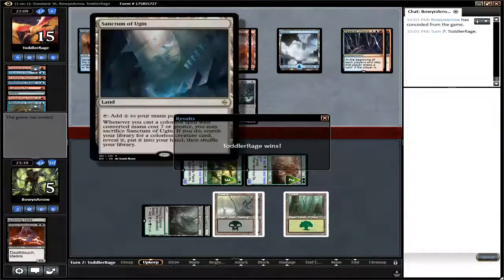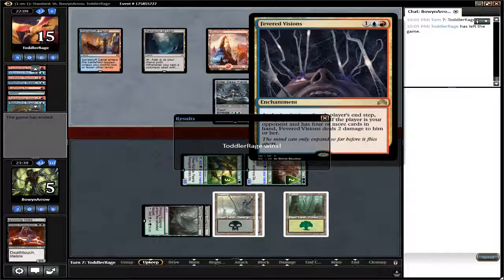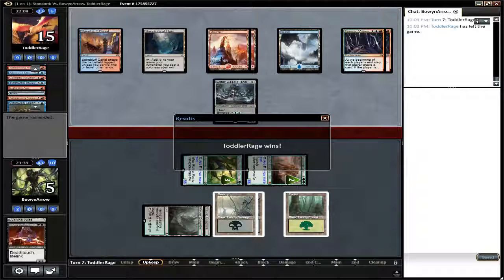He didn't sacrifice the Sanctum of Ugin — the Golgari deck is going to concede. I don't blame him. He was probably going to lose anyway because doubled Fevered Visions, when your hand is full, is a real pain to try and get under, especially when you're on a low life count. You have to be trying to get rid of your hand; otherwise you're just going to be slowly pinged away by the Fevered Visions.